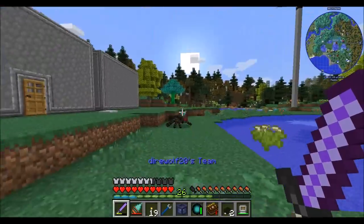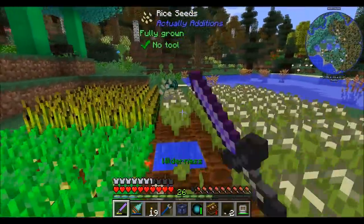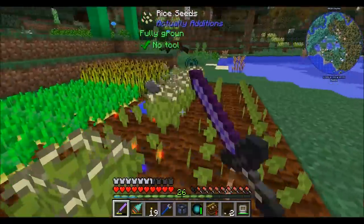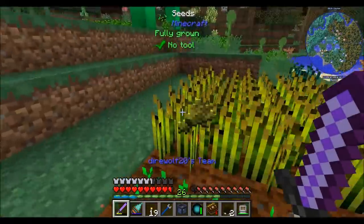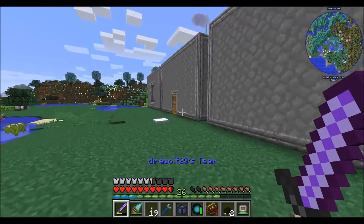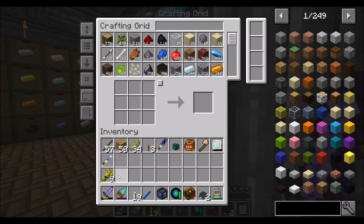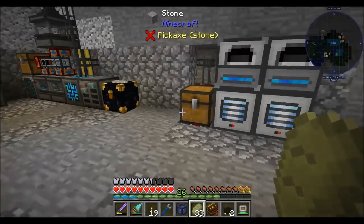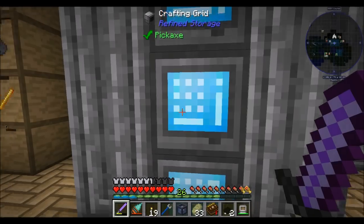Last episode we continued with Astral Sorcery — we had some fun getting the frame stuff finalized and doing some astral goodies. We're getting ready to make the next block I really want to focus on, which is the gateway block. Then we want to get into some of the infusion abilities Astral Sorcery gives us — alignment or something like that. I went mining between episodes because there's a bunch of ore in my inventory.